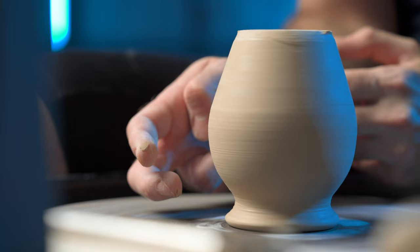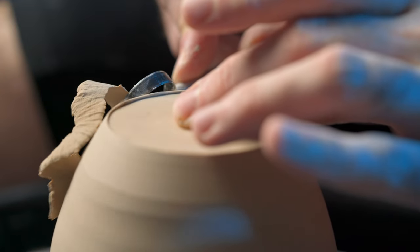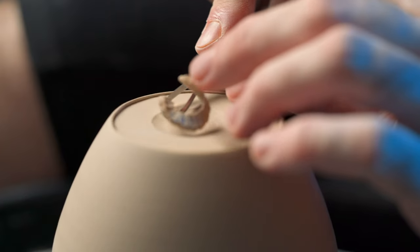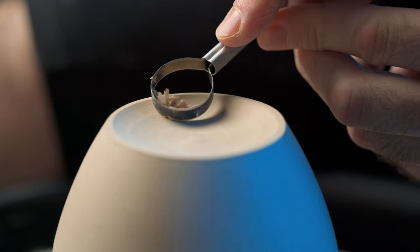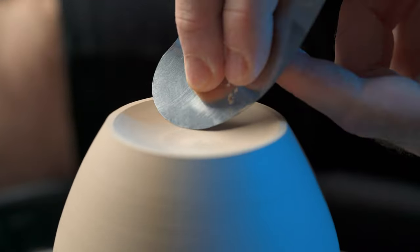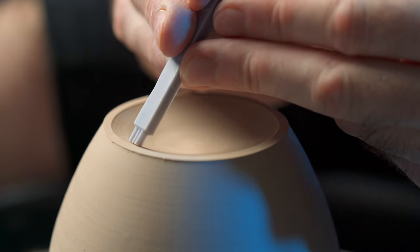I left the base extra thick, so I'm trimming the bottom to match the angle of the rest of the pot. I also want the base to be concave instead of flat, so I'm trimming deep in the center and rising up as I get close to the edge. I'm not going to be glazing the bottom, so I'm burnishing it to keep a buttery smooth finish. All that's left is stamping in the maker's mark.